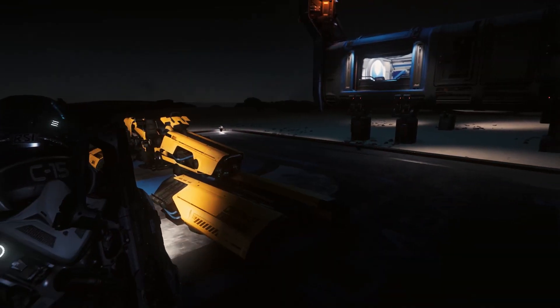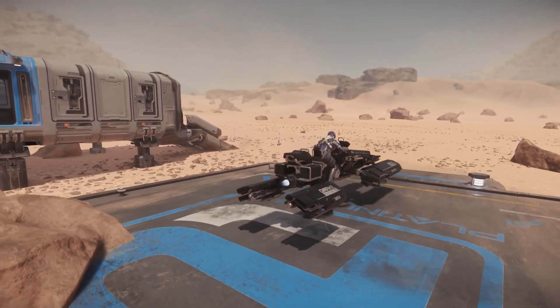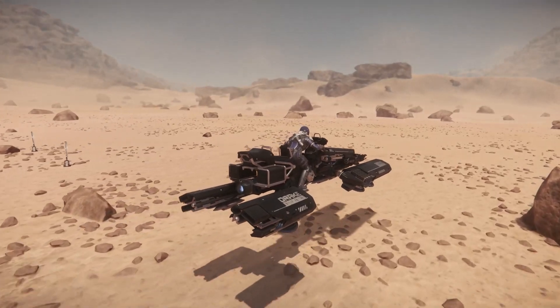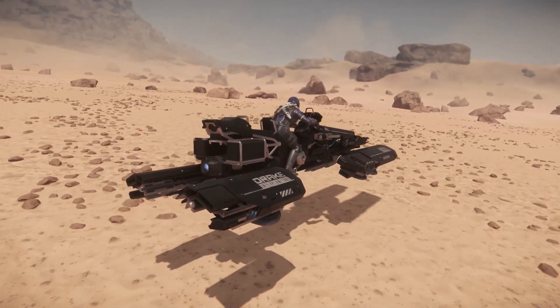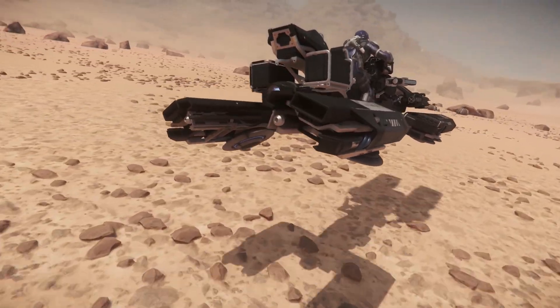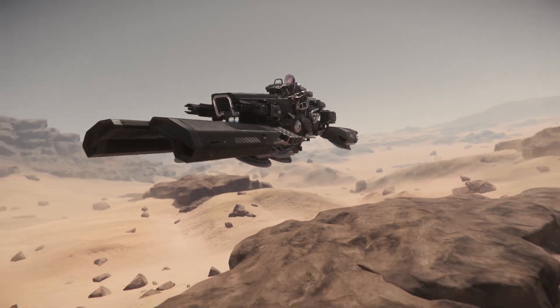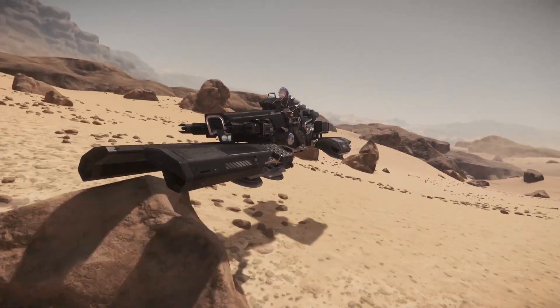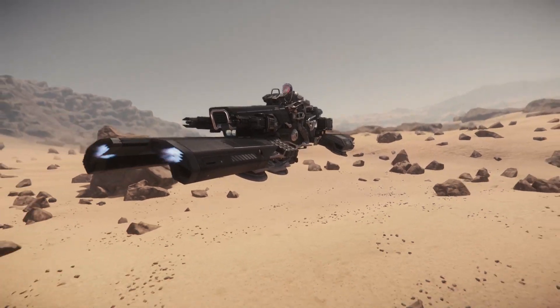The Drake Dragonfly is a dual-seat hoverbike released as part of the Alpha 3.0 update. Originally it was pitched to the Star Citizen community as a fast and cheap ultra-light starter ship that could be customized and modified to the owner's preferred style and taste. But much like the Hurricane, it lost its potential spot as the game's third starter ship to the Misk Reliant and was later reimagined as the versatile vehicle we now have.